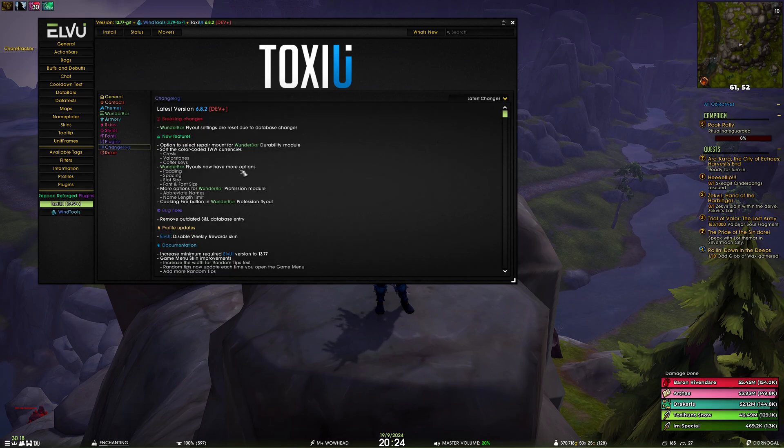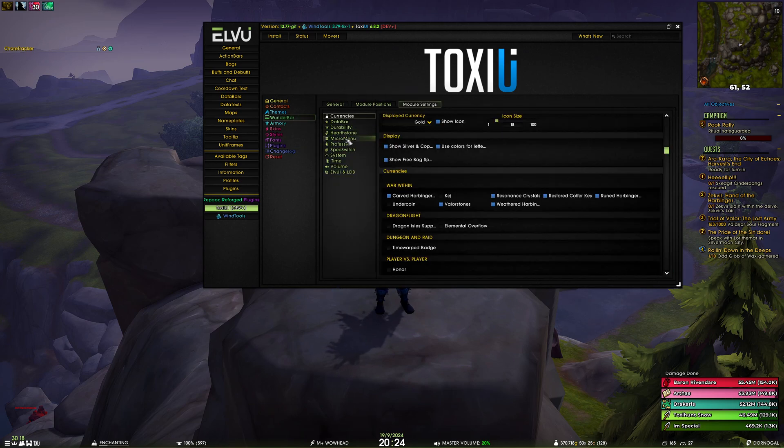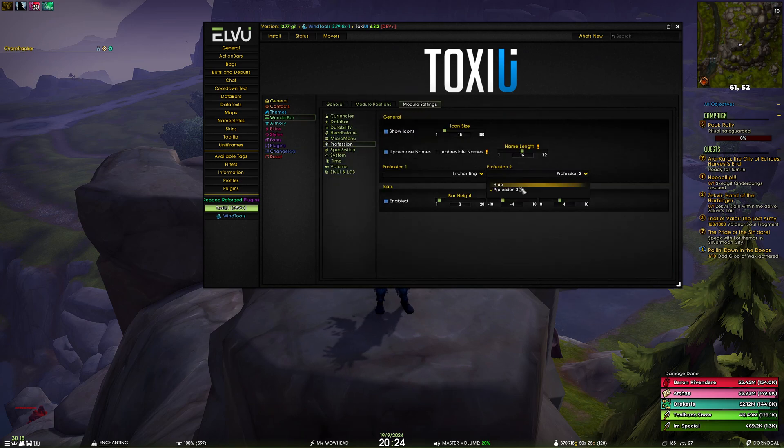We have also added more options to the Wunderbar profession module: name abbreviation and a limit for the name length. We had an issue where if you have two professions with very long names they don't fit into the profession module, but now you have the option to manually change the length. For example, if I set it to 3 the profession module shows only three characters. If I set it to 15 and enable abbreviate names, it gets shortened to a custom label — so for blacksmithing that would be BS, leatherworking LW, and for others like four letters at most: Ench, Tail, etc.